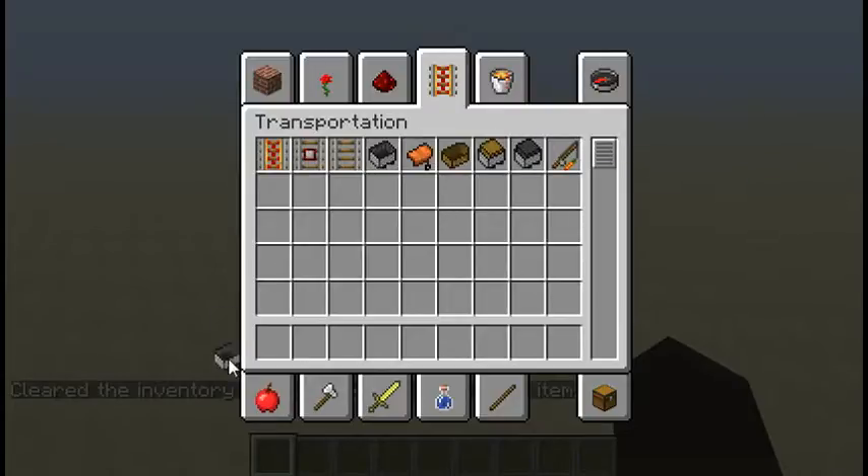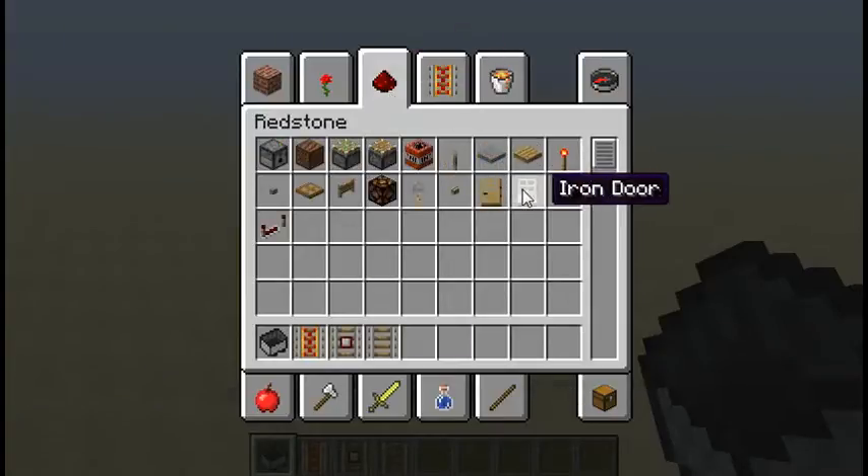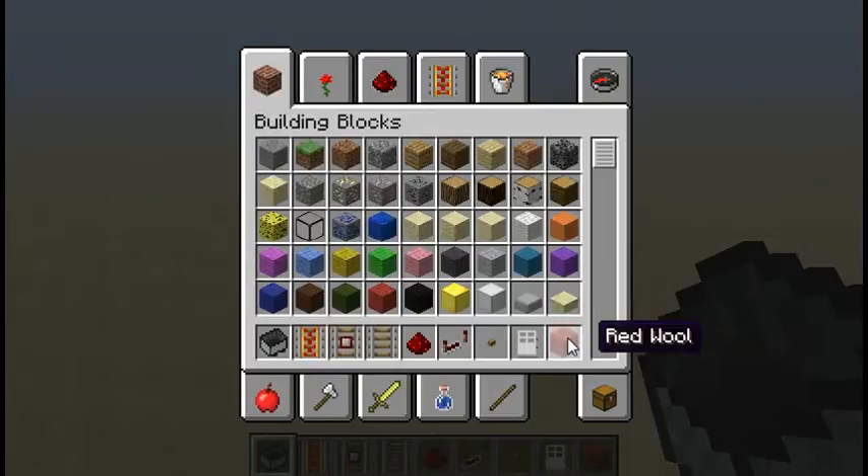What you'll need is a mine cart, all three rails, some redstone. I like to have a redstone repeater too, some buttons, an iron door, and a block that you're going to use.